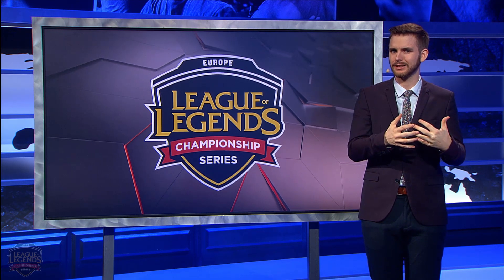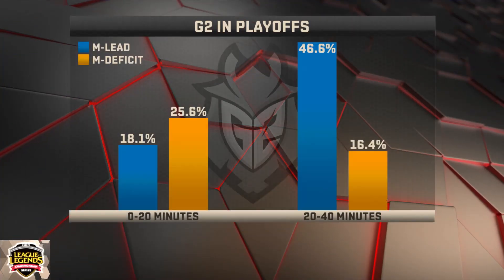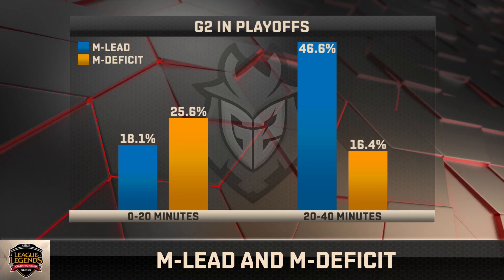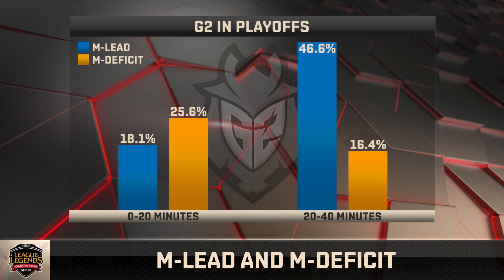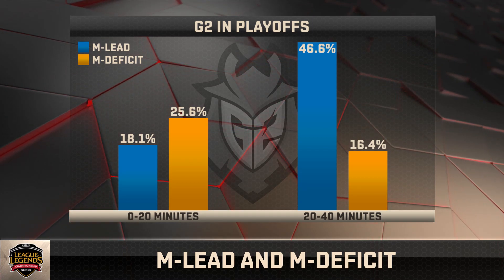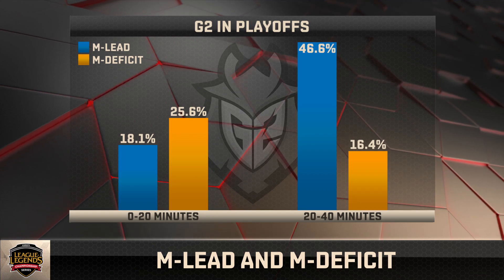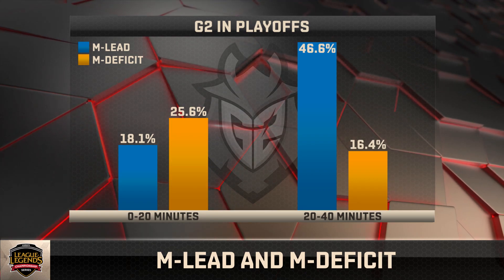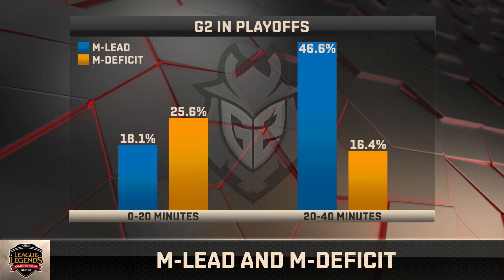However, playoffs were a different story, and for that it's probably best for us to look at G2. If you had to identify one weakness for them in playoffs, it was their lackluster early game. G2 spent 25.6% of their time pre-20 minutes in a deficit. But from 20 to 40 minutes, you can see just how effective G2 were in the mid-to-late game — they spent 46.6% of their time with a major lead.